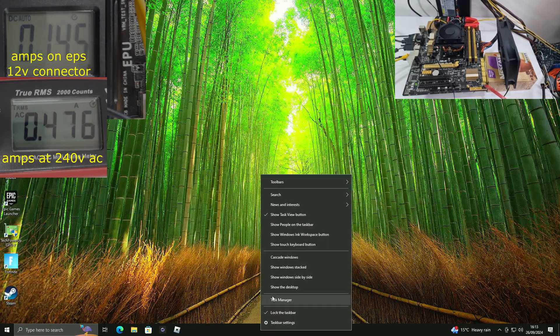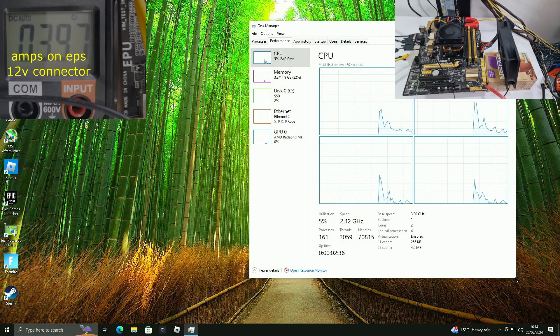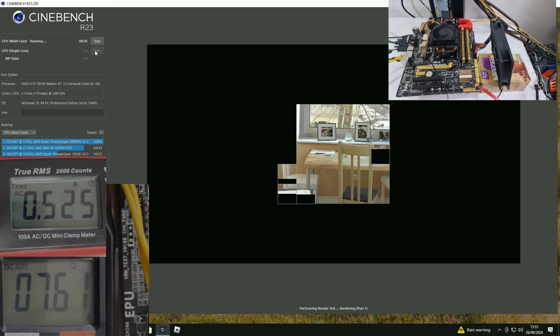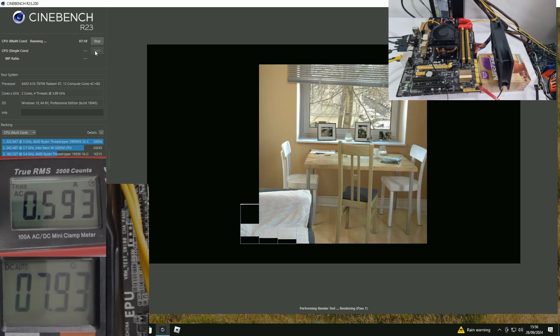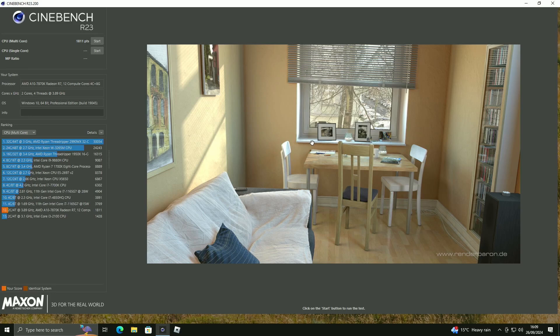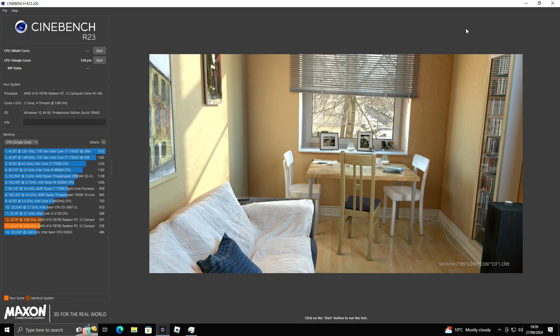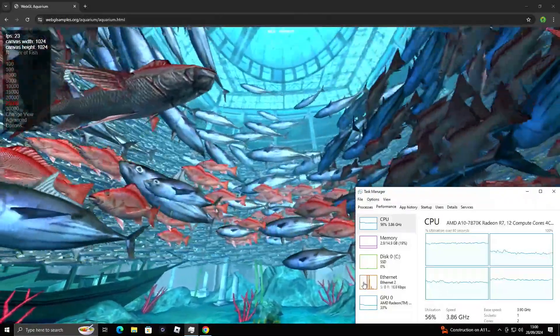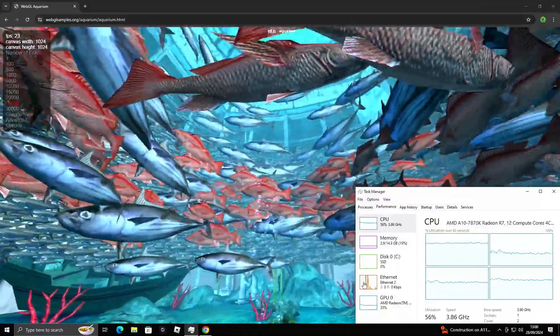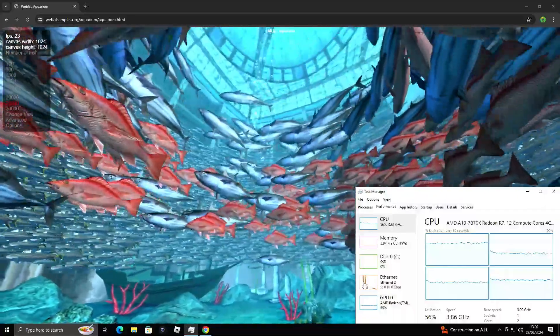Now we're going to look at the PC's idle power use. The CPU has a TDP of 90 watts. When the system is idle on the desktop, it uses about 35 watts, with about 6 watts going to the CPU. Running Cinebench R23 multi-core, the CPU uses almost exactly 90 watts and the system in total draws about 150 watts from the mains. The multi-core score was 1811 — a little disappointing — and single-core was 557. For the Webgl Aquarium test on 30,000 fish, we get around 20 to 30 FPS. Thank you guys for watching, please like and subscribe, and I'll see you in the next one.